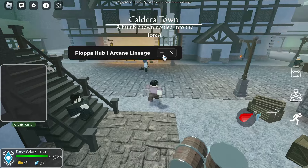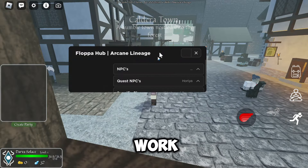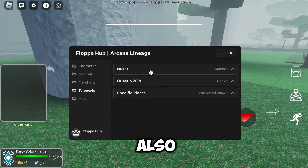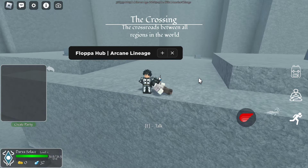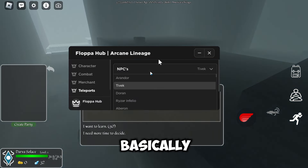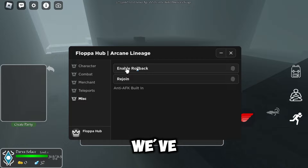You can see that the NPCs work, the specific places work, and the normal NPCs also work — so you can teleport to anyone you want and talk to them. That's basically everything covered in the teleports section.